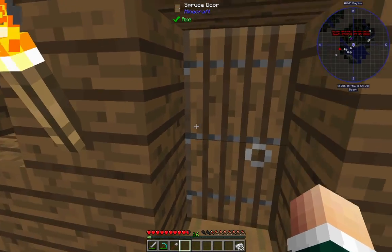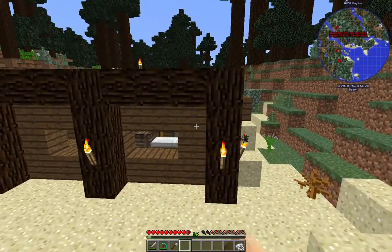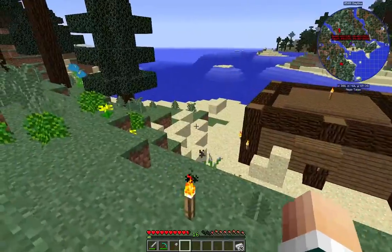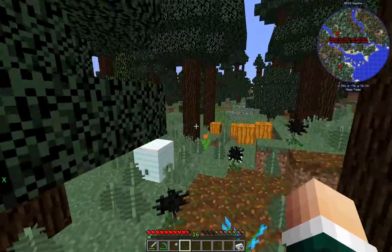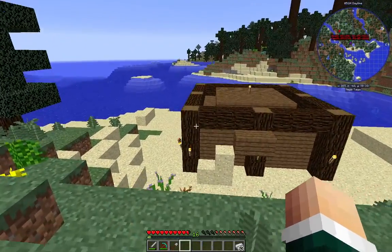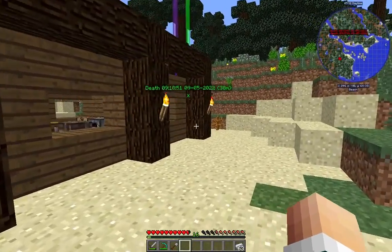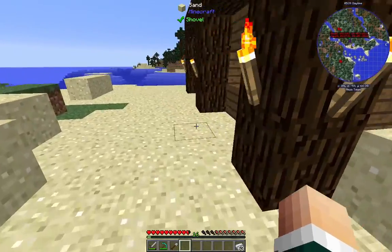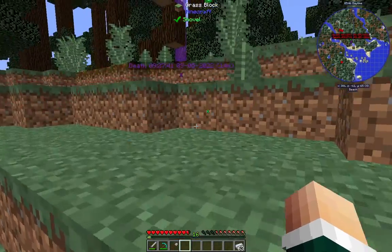So what we're going to do today is build an extension to our little starter house. Obviously we're going to be changing this yet in the days to come. I'm thinking we're going to be building into this mountain, making a staircase up and probably building further over this way. We could also build it underground, which is what I'm thinking since this is going to be a smeltery. We're going to be building it in the ground so that it doesn't bother us too much.